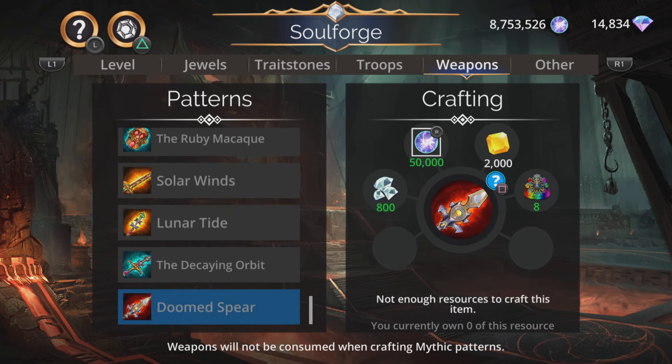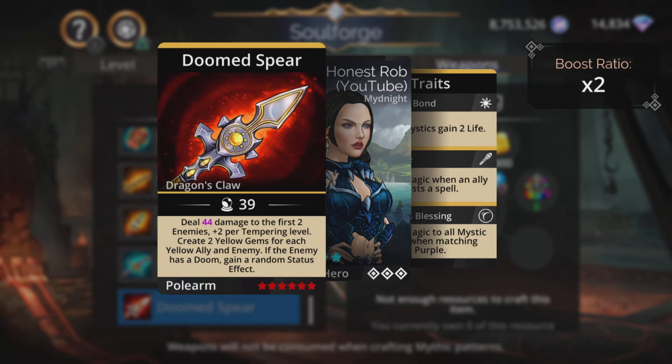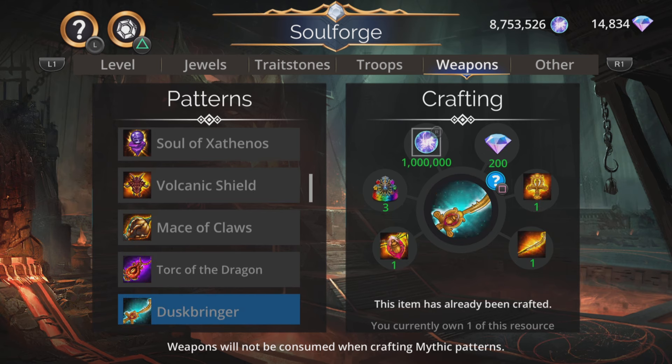Doom Spear is here, but don't get it from here. This is the Tower of Doom weapon, so definitely grab it from there instead rather than spend like 800 diamonds and celestials getting it from here - much better to get it from the event shop. Does magic-based damage to the first two enemies plus two per tempering level, then create two yellow gems for each yellow ally and enemy. If the enemy has a doom, gain a random status effect. Going to be pretty decent for generating mana, especially if the enemy's got a couple of yellow enemies as well.